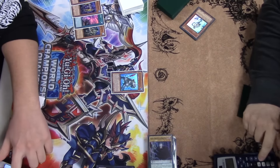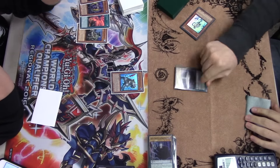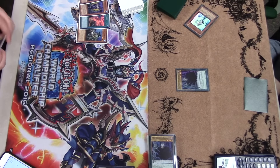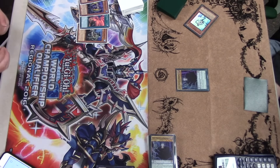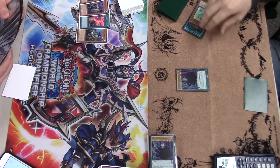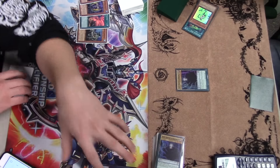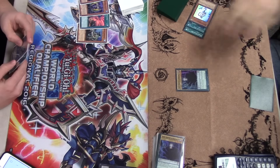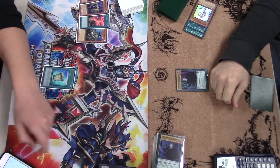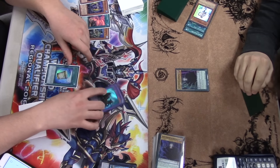Once again we're back into the simplified game state of just not having any monsters or plays. There he is normal summoning the Vector, being able to beat over my Taeus — which is just strange to see a level 4 beat over a level 7. Those beat-stick Draco Slayers are really, really annoying in this matchup, especially in the simplified game state. He just has such a huge advantage being able to normal summon these 1950 and 1850 beat sticks — it's absolutely devastating.